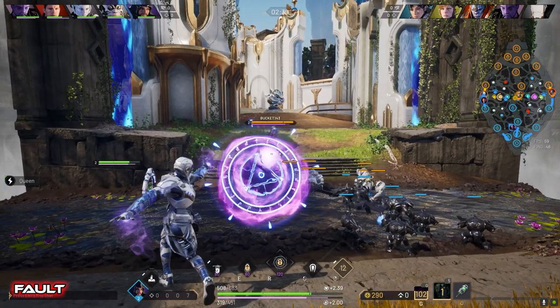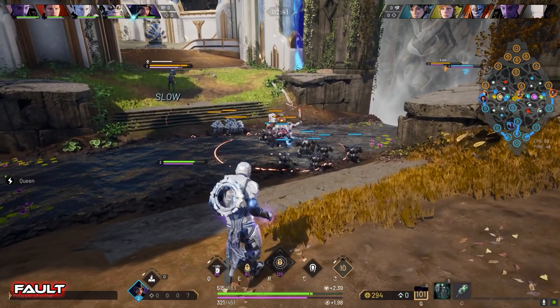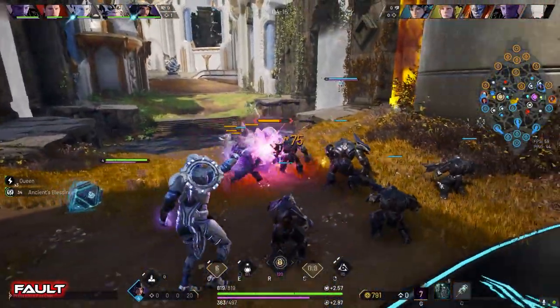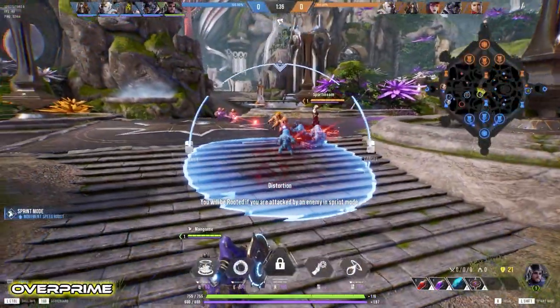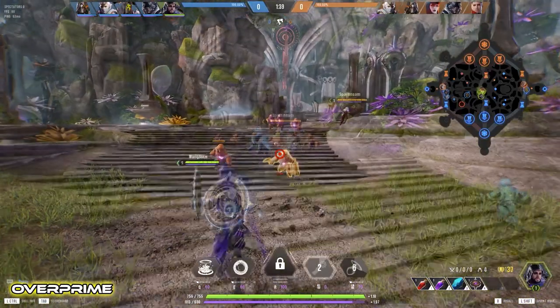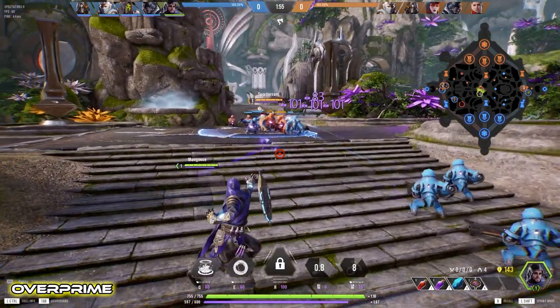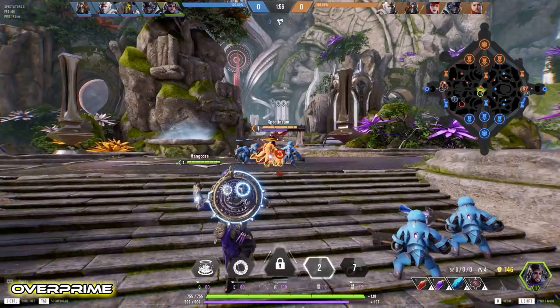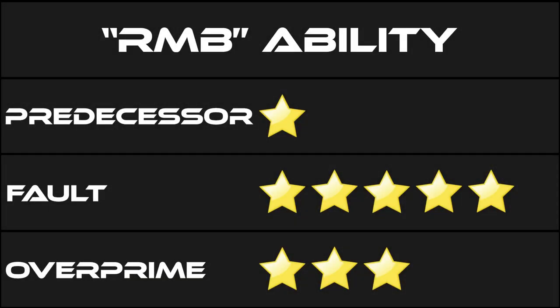Fault also has the straight rock. The animation matches the cast really well. The visual effects are great with the rock spawning from a portal produced from your hand, and the audio is pretty good. Targeting for this ability is very intuitive. Overprime went with the suction ability instead of the straight rock. There really isn't much of an animation for this, the visual effect kind of doesn't exist beyond the targeting reticle, and the audio is kind of the same as landing a basic attack. Targeting works well as long as you aren't near a ledge. Fault is a very clear winner here — Overprime's ability didn't really have visual or audio effects and it was overpowered. Predecessor did such a poor job with this ability that it damn near brings his entire kit down.